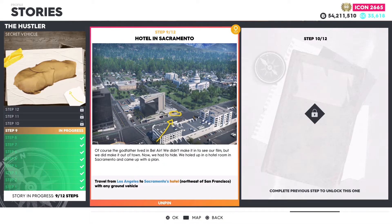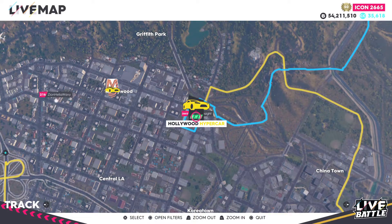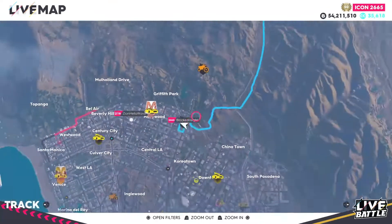Moving over to step number nine: Hotel in Sacramento. Travel from Los Angeles to Sacramento's hotel, northeast east of San Francisco, with any ground vehicle. For step number nine, leave from the Los Angeles area. I spawned over to the Hollywood hypercar race, though it doesn't make much of a difference since the hotel in Sacramento is 18 miles away from this location.